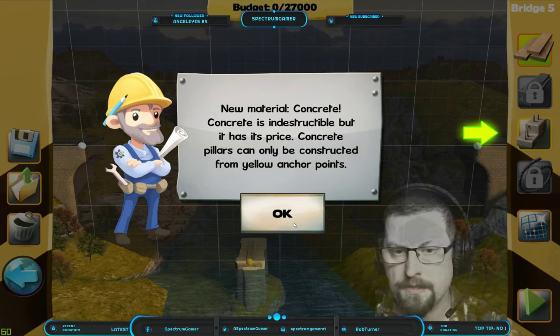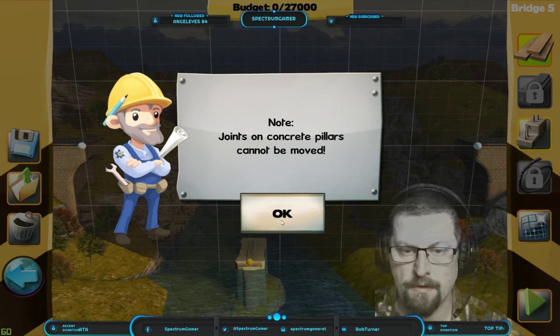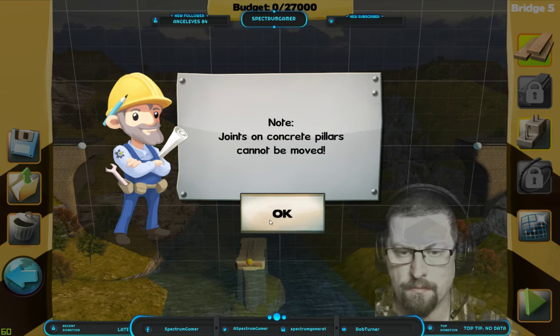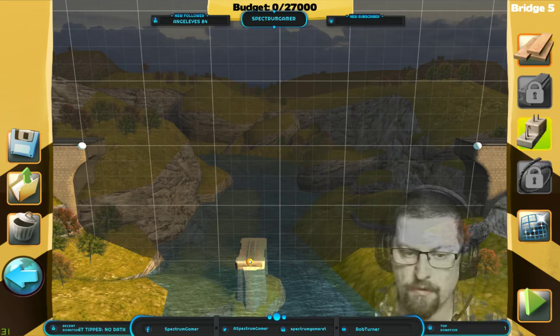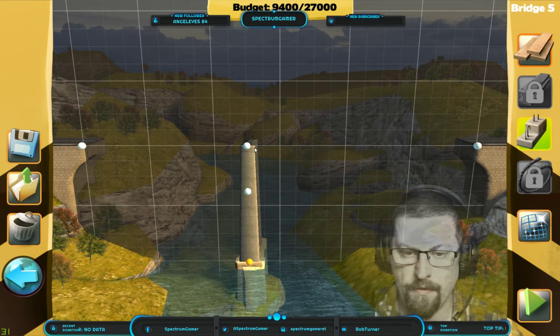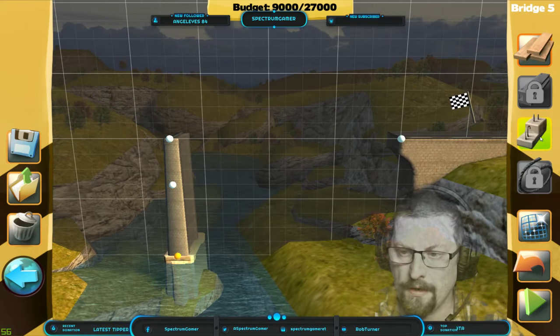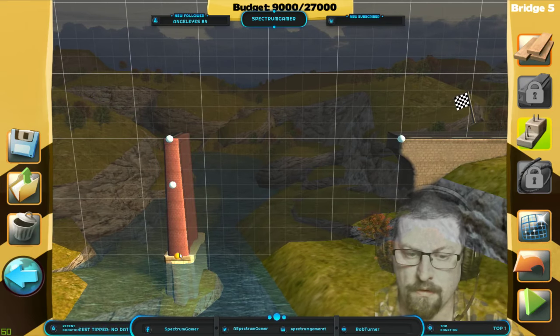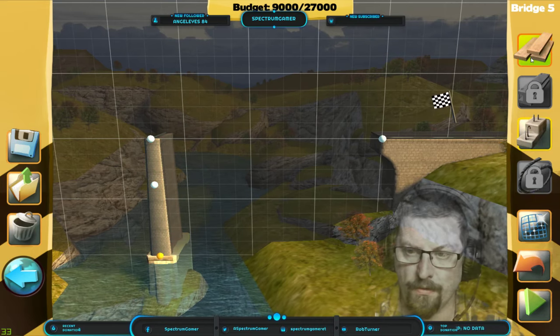You get the gist — new material: concrete. Concrete is indestructible but has its price. Concrete pillars can only be constructed from yellow anchor points. No concrete joints, and pillars cannot be moved. So that makes sense. I want to do a concrete pillar there, and that's the only concrete I can do in this level — I can only go from there.